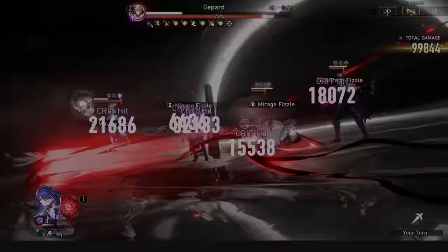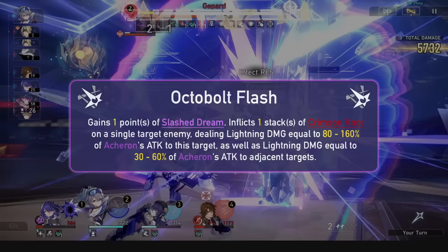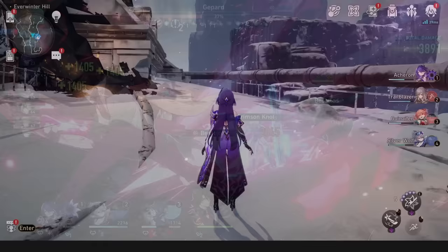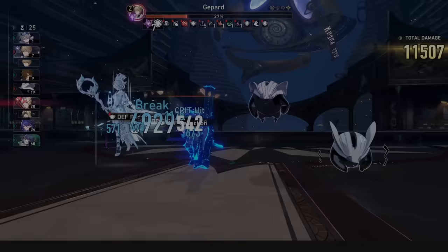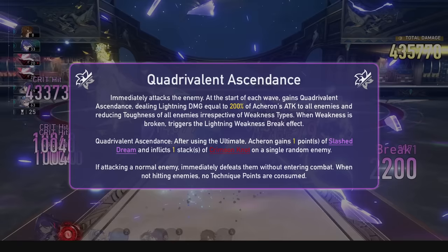Acheron's skill, Octobolt Flash, gains 1 point of Slashed Dream and inflicts Crimson Knot onto an enemy. In the skill's case, she specifically gains a Slashed Dream herself, so if she debuffs with a light cone or breaks a weakness with this move, she can gain 2 stacks despite only performing 1 ability. She then performs a blast attack dealing significant lightning damage. For her technique, Quadrivalent Ascendance, she attacks enemies and will one-shot common enemies in the overworld and Simulated Universe — nice for farming. When attacking a trotter, elite, or boss, she deals lightning damage to all enemies and does 60 toughness damage to everyone, even if they aren't lightning weak. If this breaks, that will be a free Slashed Dream stack.